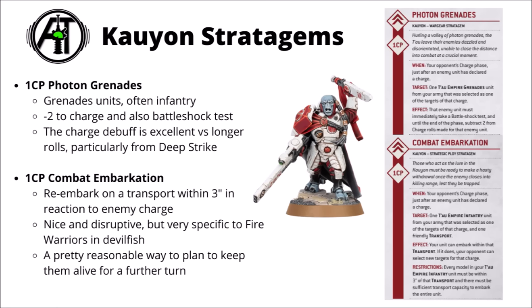Next up for one command point there's Photon Grenades — a grenade unit that gets charged is minus two to charge and also the enemy takes a battle shock test. The charge debuff is genuinely meaningful if the enemy is trying to charge you out of a nine inch reserve. Finally for one command point there's Combat Embarkation — a nice mirror of the Mont'ka Combat Debarkation. This allows a unit to re-embark within a transport within three inches in reaction to an enemy charge. Theoretically really quite nice for something like Breachers that just jumped out of a Devilfish onto a midfield objective — if the opponent moves a scary unit up to wipe them out in close combat, they can retreat to safety back within the tank, hopefully for another round of shooting when they jump out again.